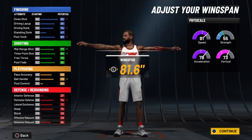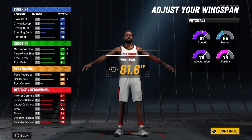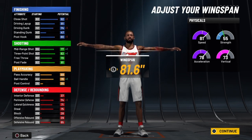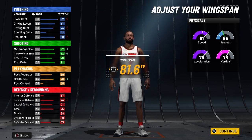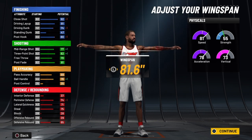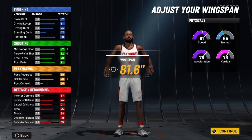Here comes the great part about the slash takeover: it's the physicals and the 18-point jump you get at 99 overall. Now I call these 'the fours' — you can get the fours by going to the Gatorade facility and maxing out your speed, strength, acceleration, and vertical for a week if you complete all four gym workouts.